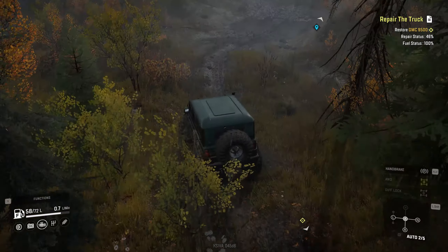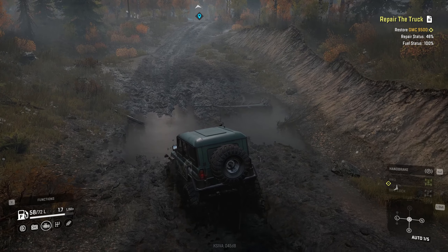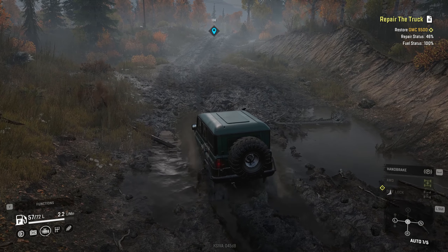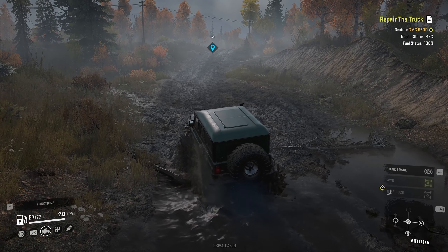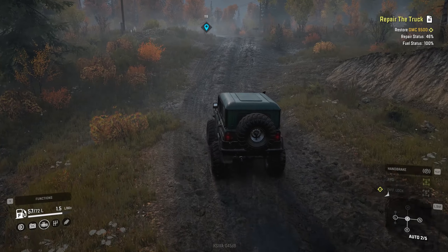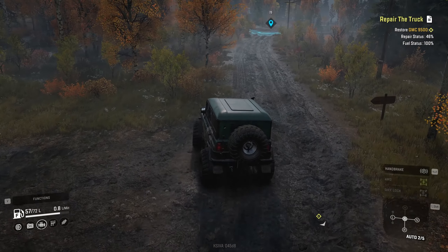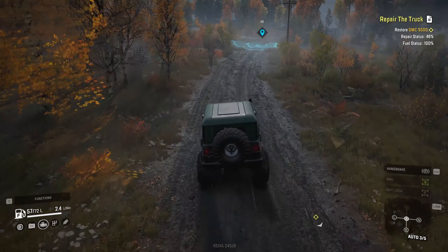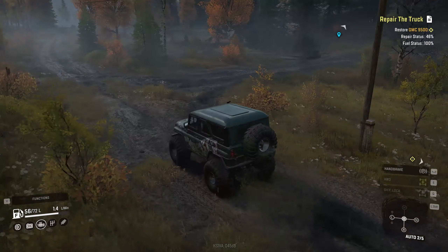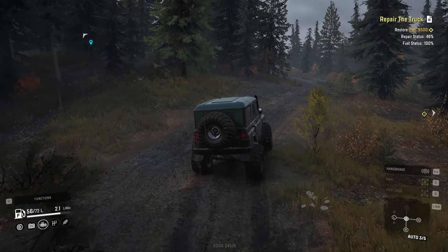I'm hoping to get to level 8 today so I can start putting off-road tires on the White Star. I was trying to figure out why I couldn't hitch up the trailer to the White Star in the last episode. I took the International down to the trailer store and that hooked up to the trailer. I'm looking at the back of the White Star and the International and it looks the same to me, so I'm not quite sure why I couldn't get it hooked up. I did sell the trailer in the store area — I learned how to do that.